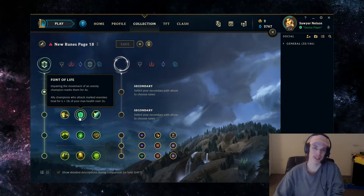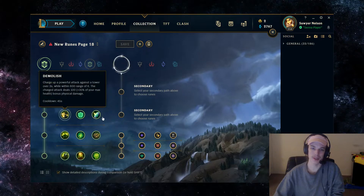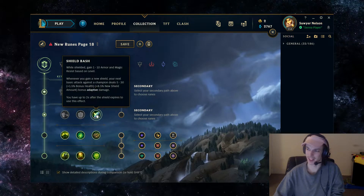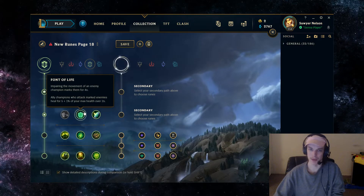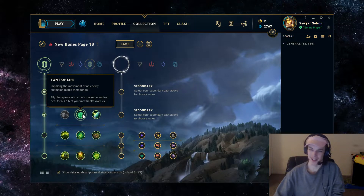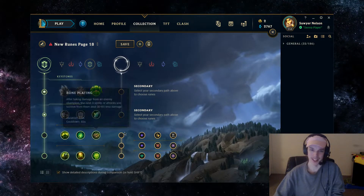With the secondary runes in Resolve, it's kind of tempting to go Font of Life, but all of these runes kind of suck for Taric. Shield Bash is kind of the best because it's so easy for Taric to proc — whenever you're on top of someone, you're going to be dealing more damage. The extra stats offered aren't that great, but it gives you a little bit more damage whenever you're on top of someone. It would be nice if Taric had a slow for Font of Life, but it really doesn't add up.